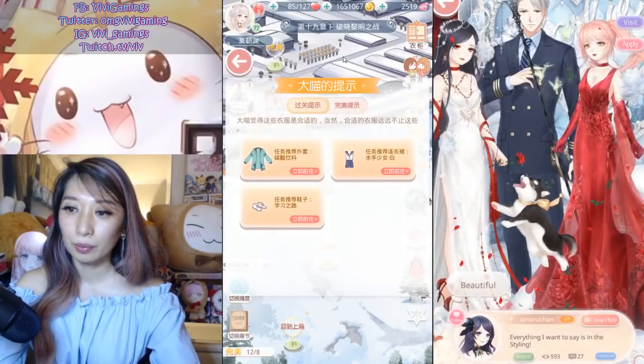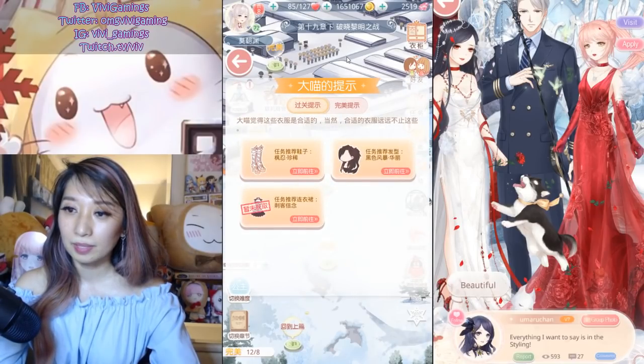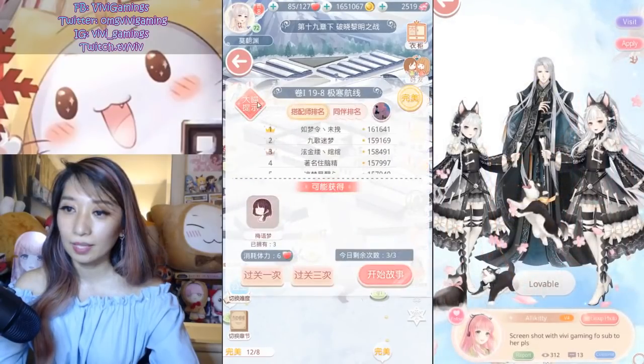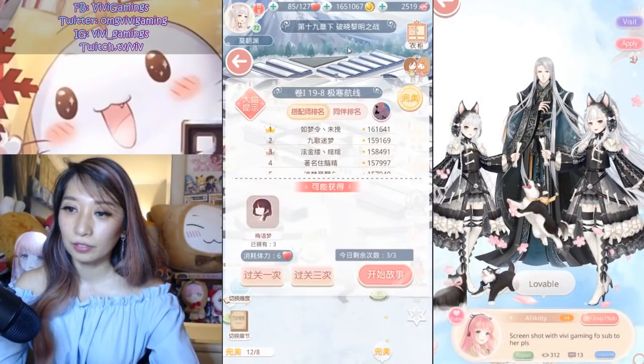Chapter 19-6 has no required items needed. Chapter 19-7 has no required items needed as well. Chapter 19-8 also has no required items needed.